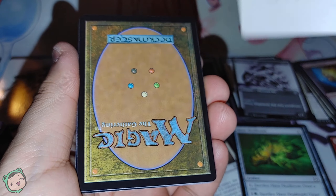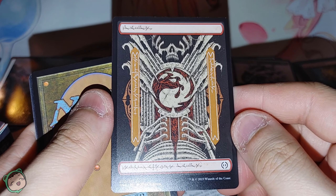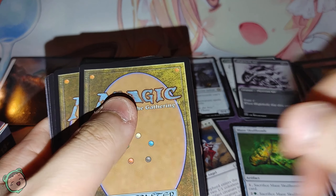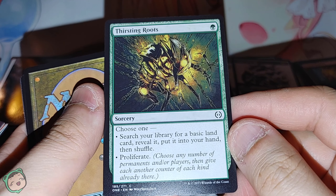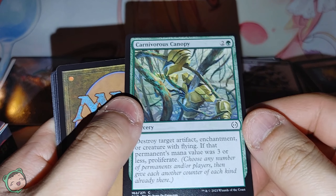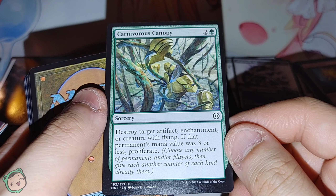On to pack three. The art card is Against All Odds. Let's see what pack three has in store — a Phyrexian-looking mountain. We got Thirsting Roots — green, choose one: search your library for a basic land card, reveal and put it into your hand, or proliferate. And Carnivorous Canopy — two green. Destroy target artifact, enchantment, or creature with flying. If that permanent's mana value was three or less, proliferate.